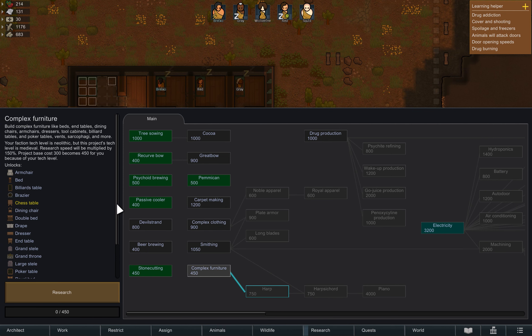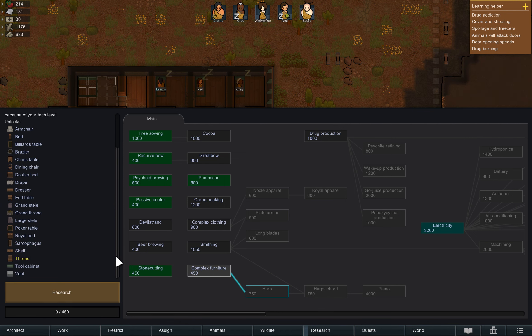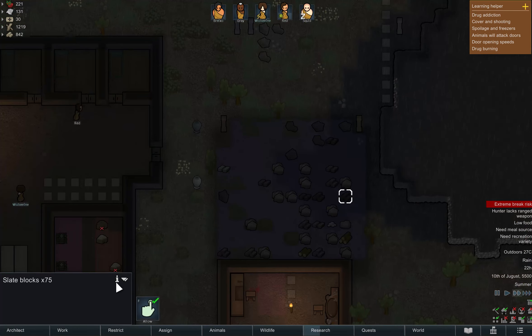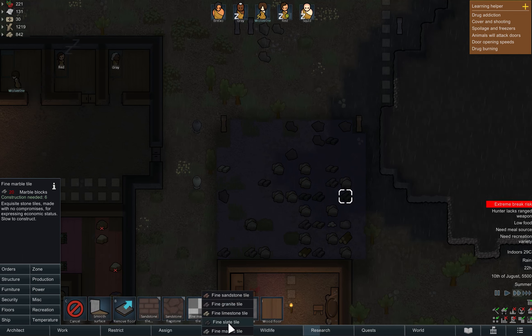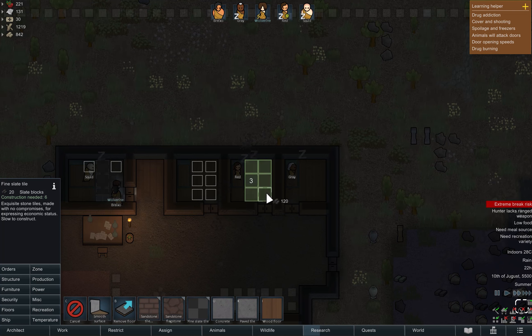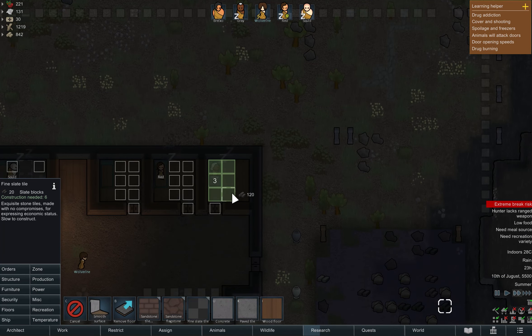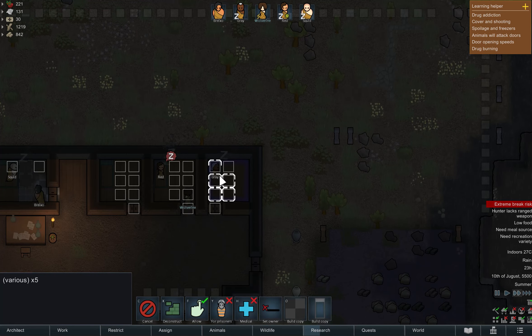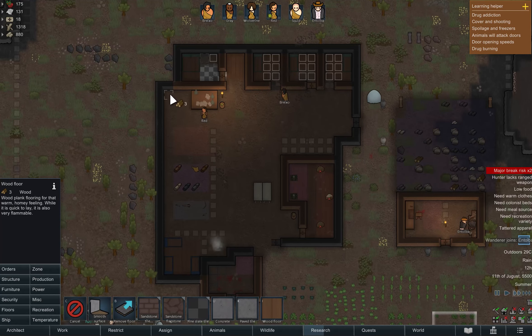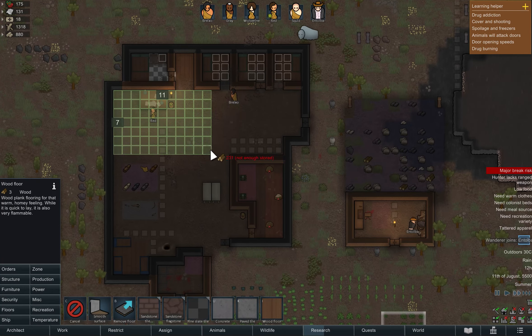It's time for another research. This time, complex furniture research to build wooden beds. To make our bedroom floors better, we'll change them to slate tiles. Better surroundings will make our colonists' mood better. We will also build wooden floors for our house so it will look better too.